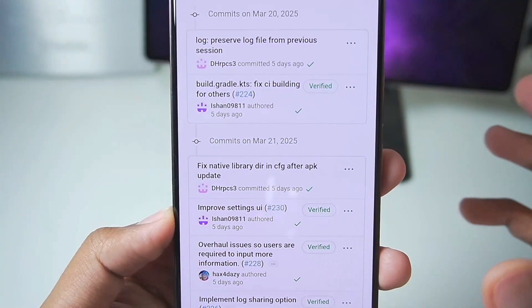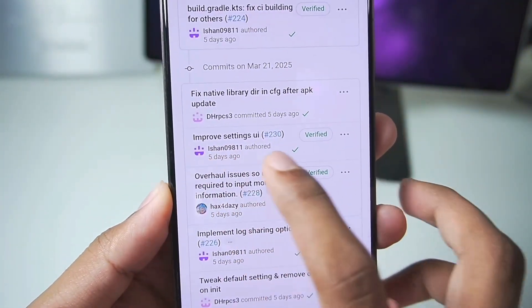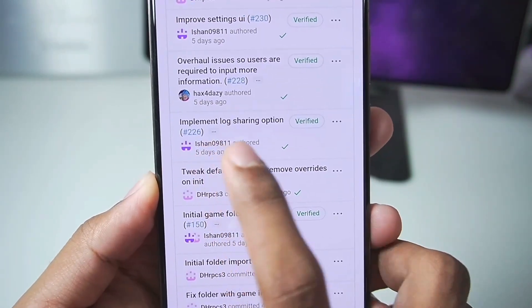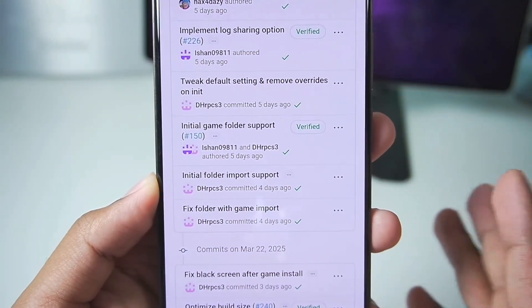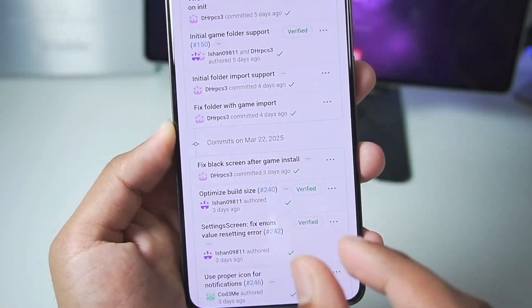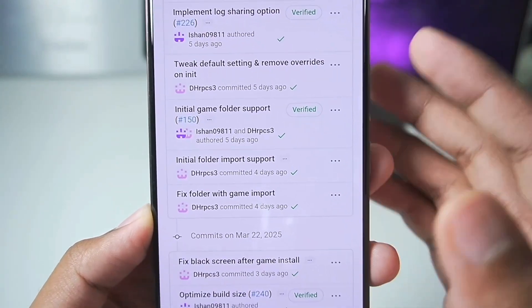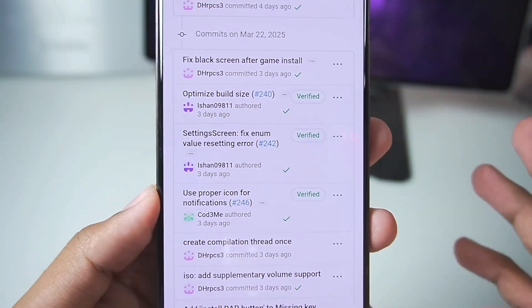Right here is the changelog of RPCS3 emulator from alpha version 5 to alpha version 6. The first change is improving the settings UI. Afterwards, a lock sharing option has been added. Initial game folder support has also been added, and folder import support has been added, so when you tap the plus button inside RPCS3 Android you can now import game folders as well. The black screen has been fixed.